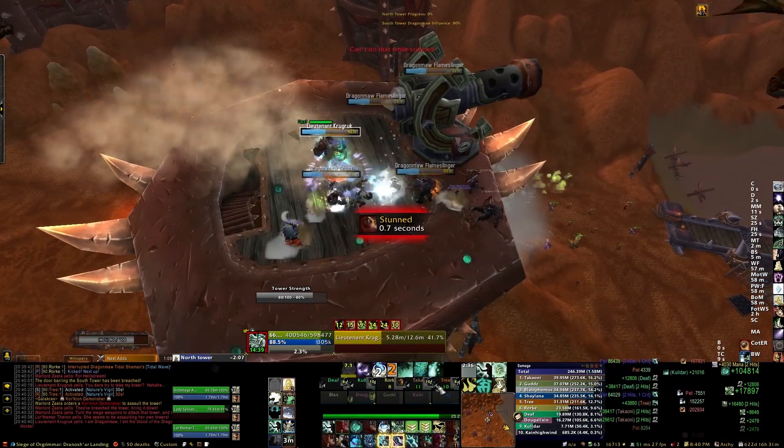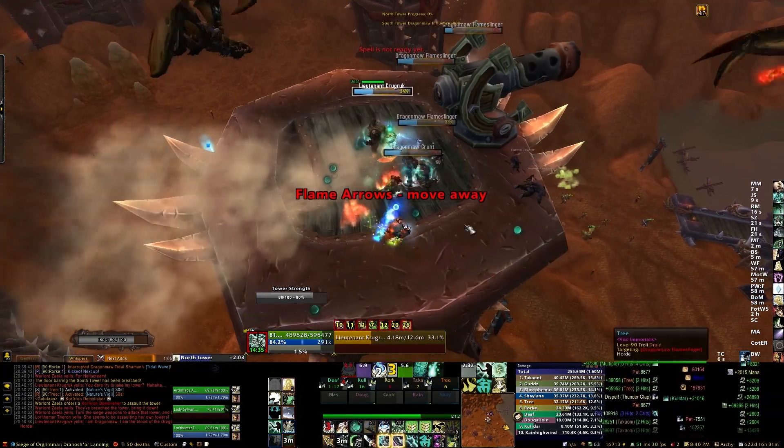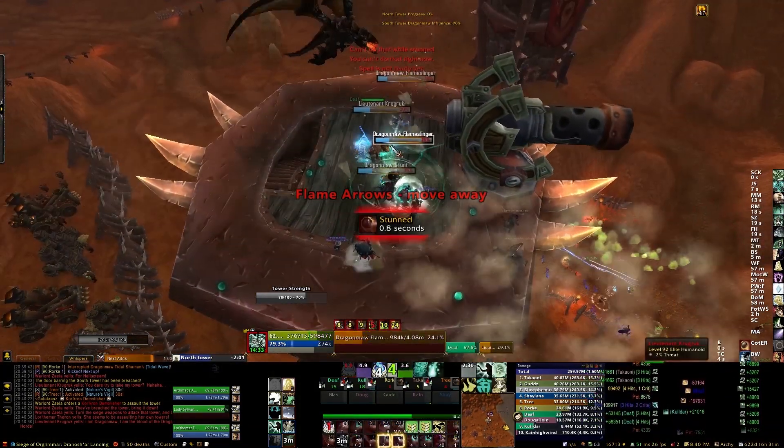Then simultaneously, both you and the other player in the gun should shoot Galakras at the same time, and this will cause her to come down and phase two will begin.